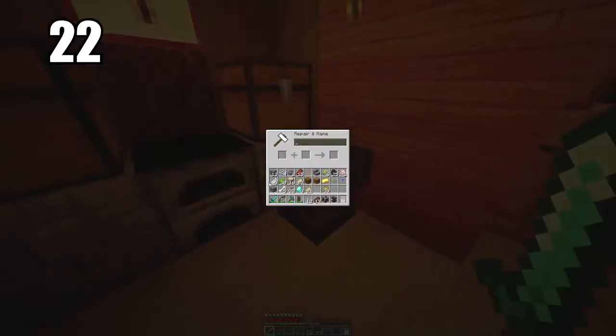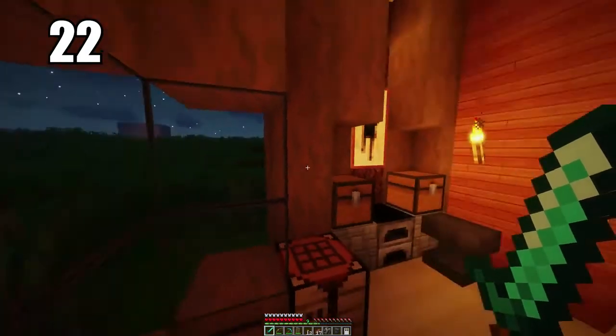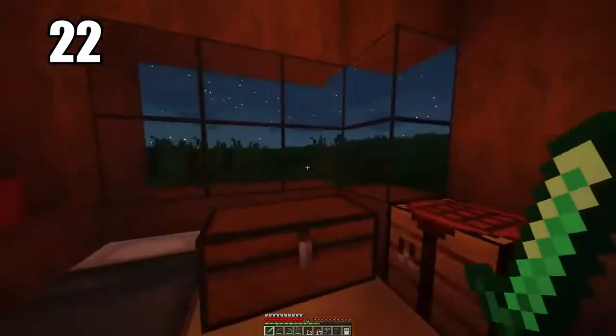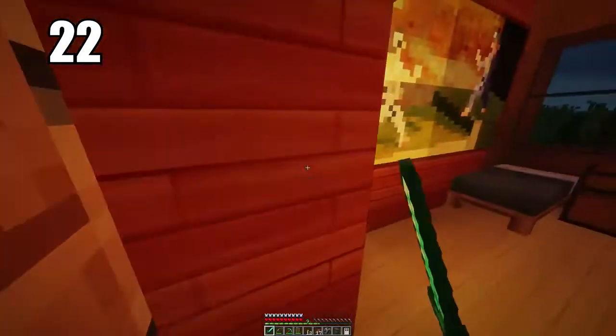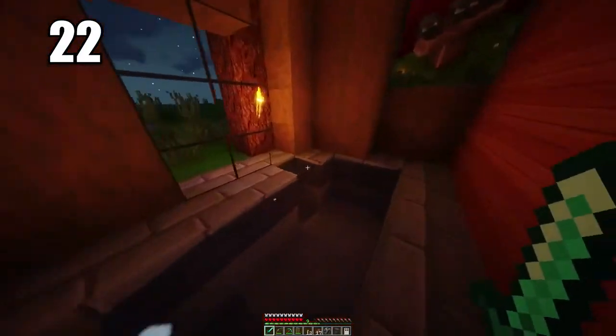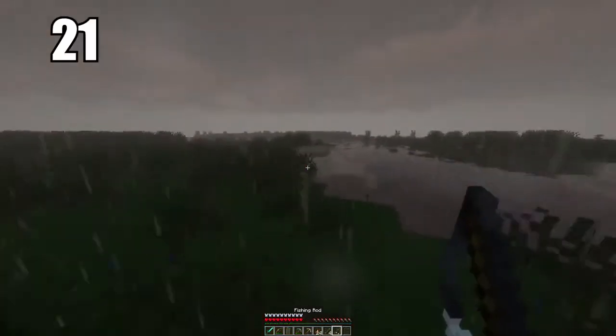Number 22 is to make an anvil. These are great for repairing all your tools that may be low in durability and close to breaking. All you need is the tool itself, maybe a resource, and some XP. I highly recommend using this to maintain your valuable tools — things like a diamond sword, diamond pickaxe, and armor. Anything you don't want breaking: an anvil will make sure that happens.